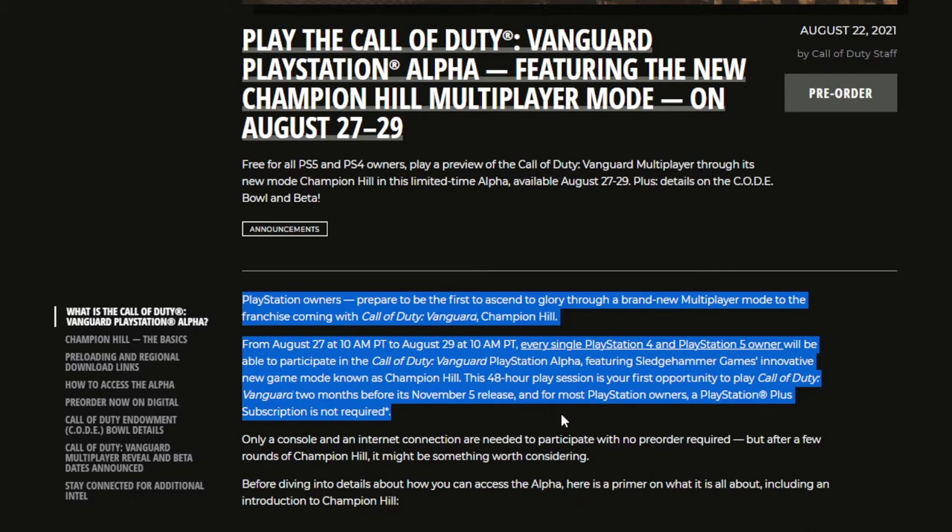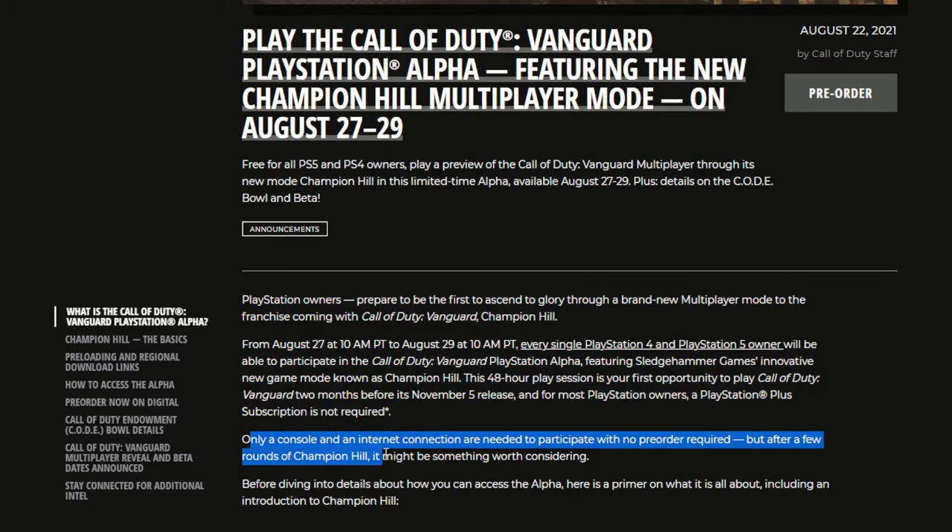So if you have a PS4 and you want to try out Call of Duty Vanguard, you can — as well as a PS5 if you're lucky enough to have one. Only a console and an internet connection are needed to participate, with no pre-order required. Again, you do not need to pre-order for the alpha. The beta, yes — but after a few rounds of Champion Hill it will be something worth considering.